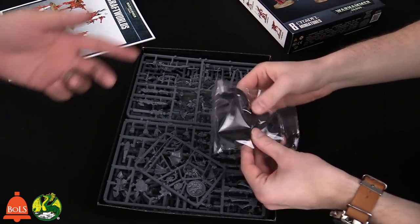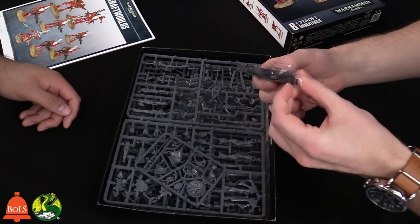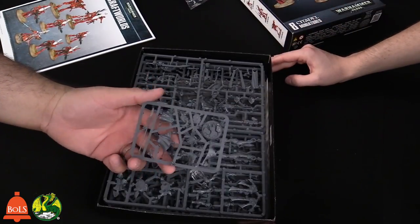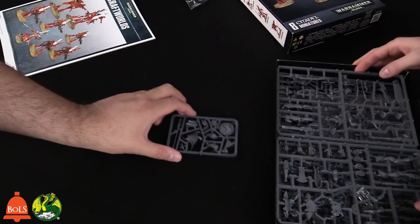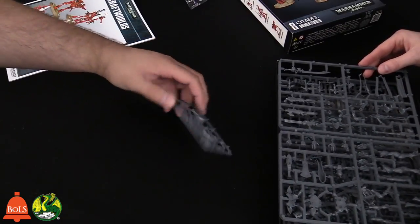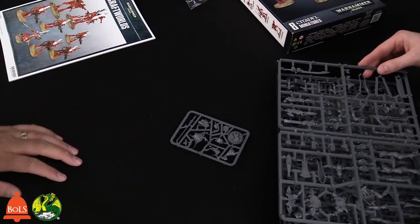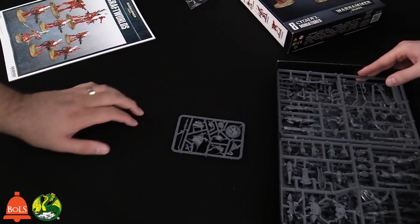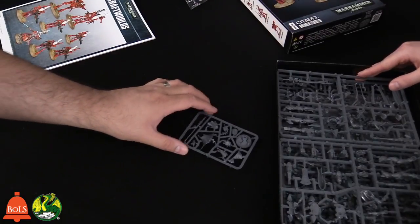Let's dive into the models. There are bases for the Wraith Guard — five of them in there. You've got your Farseer, which has the Shining Sphere, which is cool. That's the entire sprue for that particular model. This is one of the newer models actually. I like the base he comes with too — it's already pre-textured, which is pretty cool.